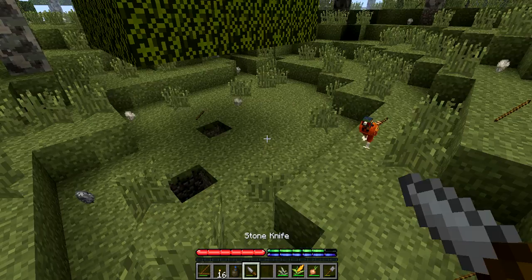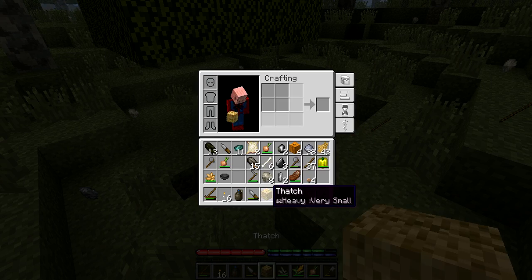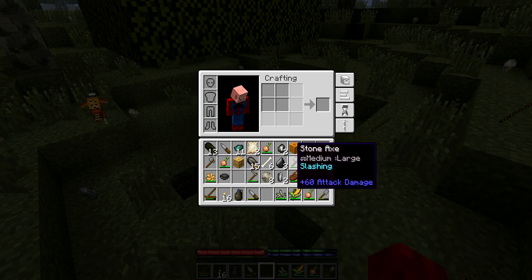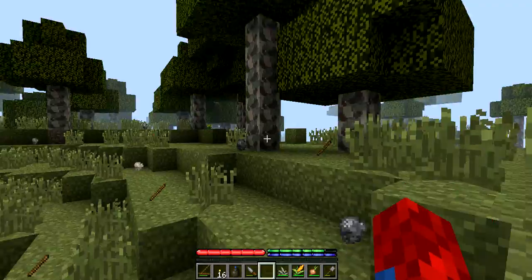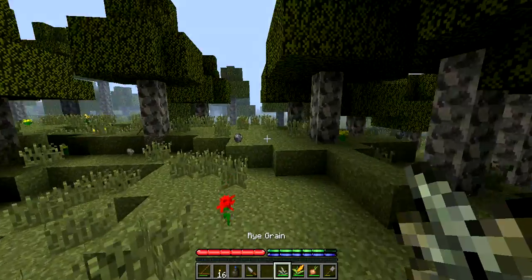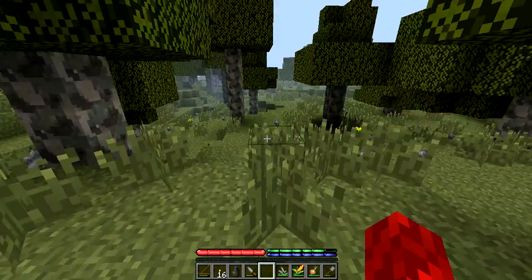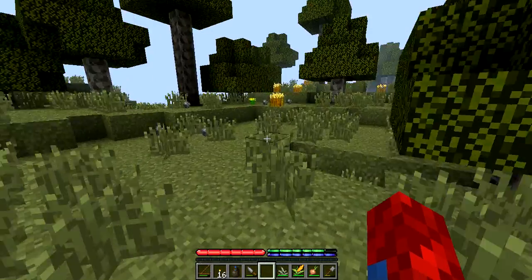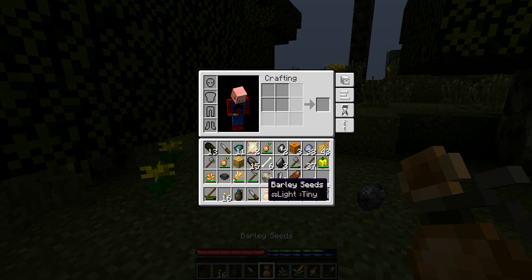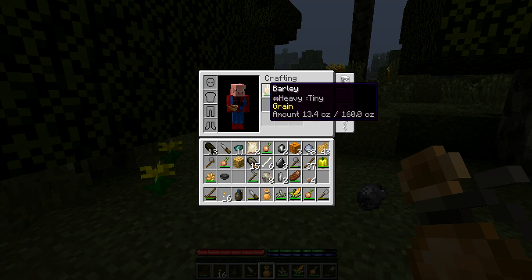Oh my god. Okay, let's put a pumpkin here — do not walk here. That's our do not walk sign. Oh, that scared the crap out of me. I was wondering why that tree is like... it's weird. Oh! This is barley. I think this is where I got my barley last time.